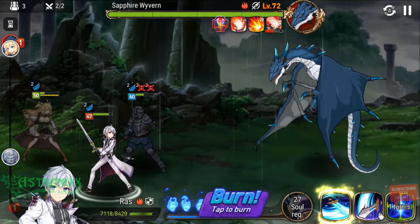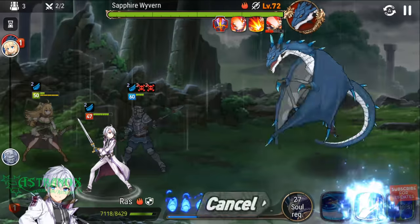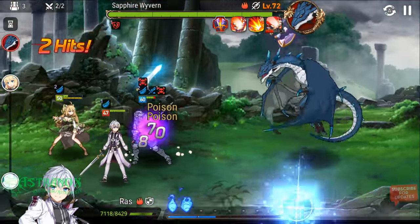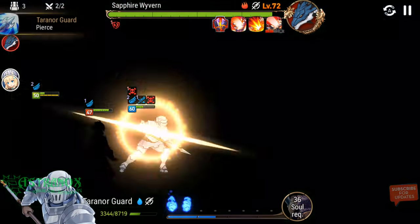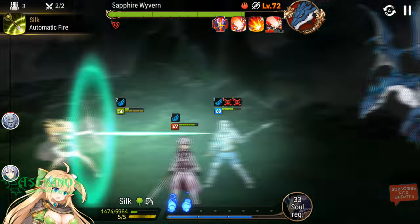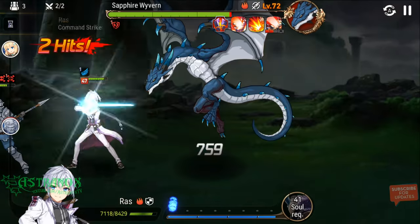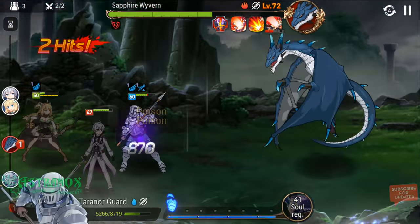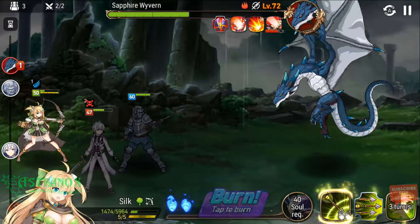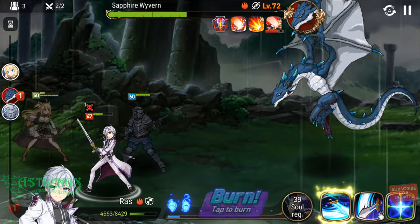Turn Our Guard can tank two hits if you six-star him and use the lifesteal set. I'll burn this. Defense down got applied — let's use this now. Resistance. I've gotta build up my souls. Turn Our Guard is leeching back, so it's not too bad. We still have two souls.